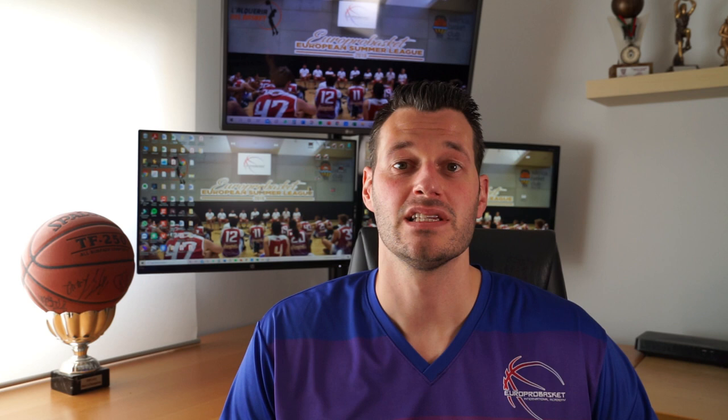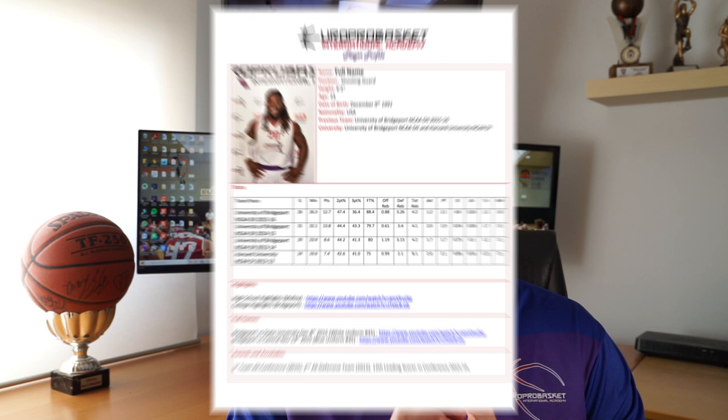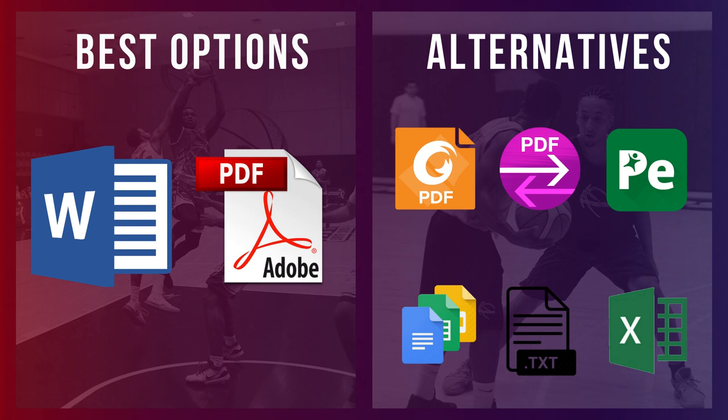Step 5: make a player bio, resume, or CV. It's basically a document or website with all your information — personal details like name, height, position, and birth date, plus basketball information like teams you played for, your stats, video links, highlight links, and any accolades or awards throughout your career. It's essentially a work resume, but for basketball. We recommend saving it as a PDF so you can easily send it out to teams. We have an article and video explaining how to make a player bio or resume the right way — you can find more information in the description below.